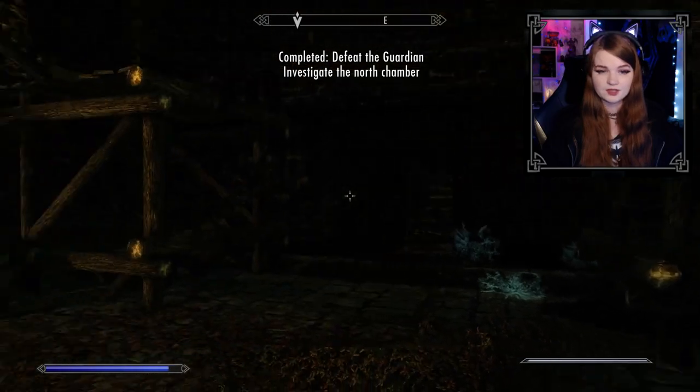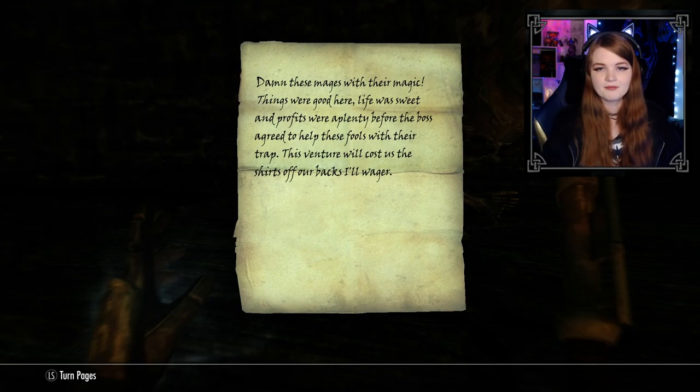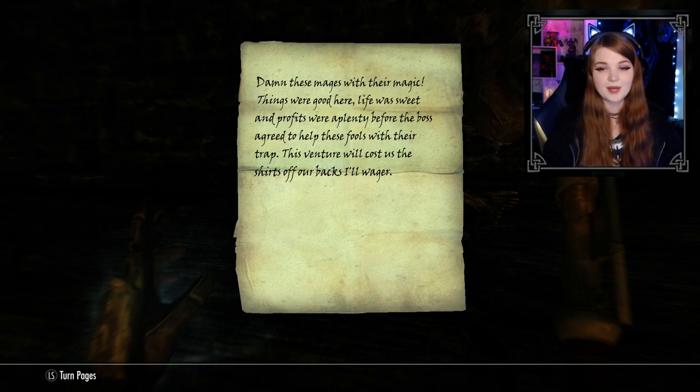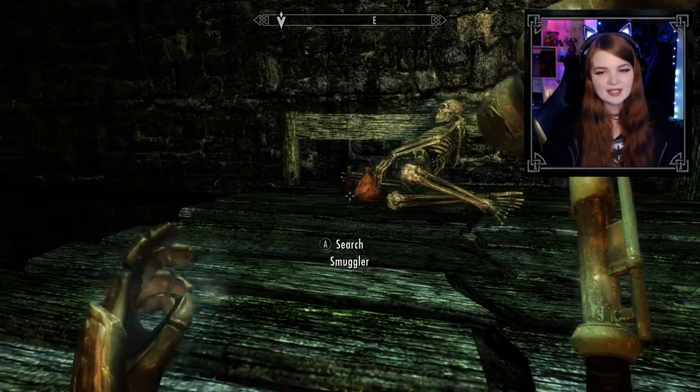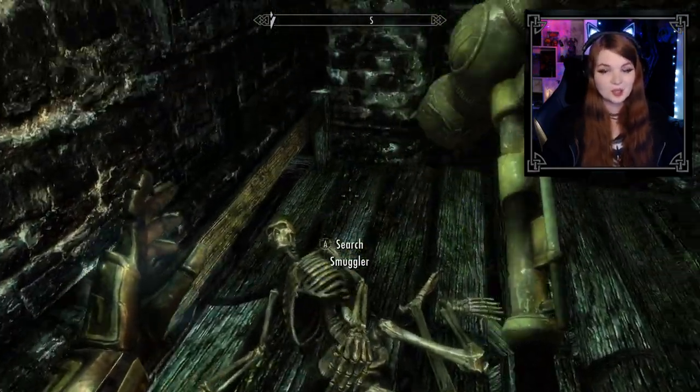That area opened back up — is there anything else in here? An old smuggler's note reads: 'Damn these mages with their magic. Things were good here, life was sweet and profits were plenty before the boss agreed to help these fools with their trap. This venture will cost us the shirts off our backs, I'll wager.' I think it cost you more than that, my friend — cost you everything. Congratulations.